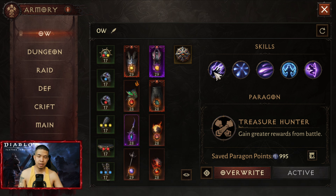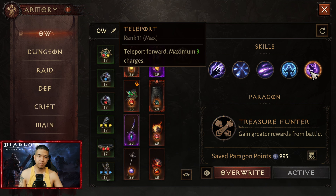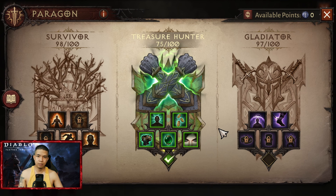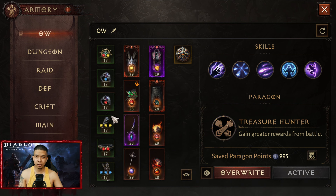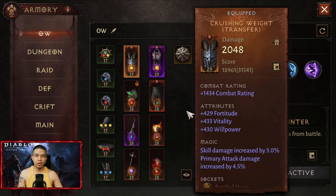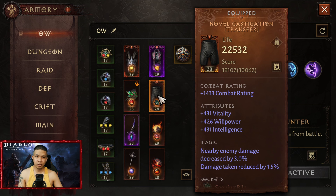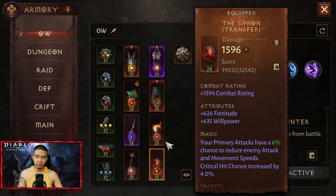For the open world farming build — she also uses this in the PvE tower battle, not PvP — the skills are: Electrocute, Lightning Nova, Arcane Torrent, Ice Armor, and Teleport. For the paragon, Treasure Hunter. For the green set, four pieces Grace of the Flagellant and two pieces Isatar. Legendary gears: Crashing Weight, Elora's Fervor, The Perfect Situation, Noble Castigation, Reef Carver, Heart of the Storm, all Rustic, and The Siphon.